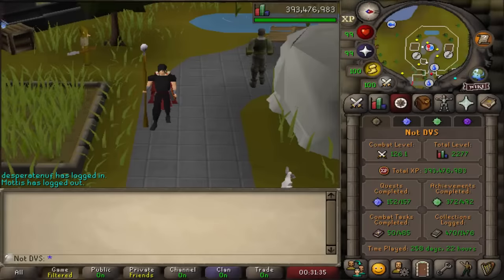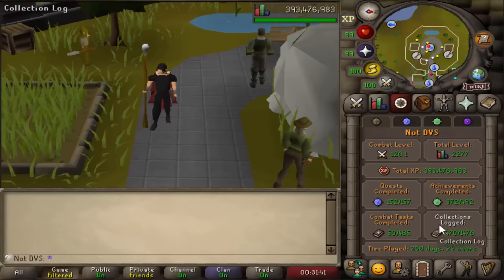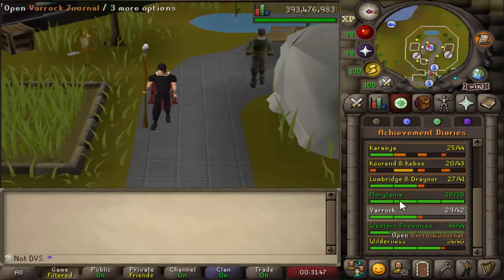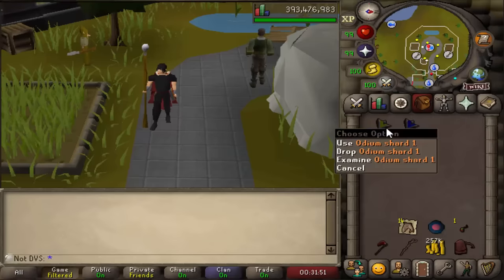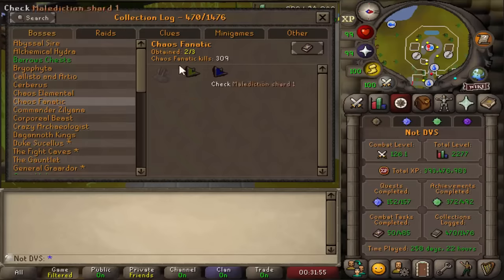What's going on everybody, welcome to episode number 14 of my series where I attempt to fill as many collection log spots as possible on my maxed ultimate iron man. I'm going to be starting this one out on 470 collection log. In the last one I went and finished the wilderness hard diary and then started camping chaos fanatic, where I did manage to get an odium shard one and also the malediction shard one, and going into that log I got 309 total kills.